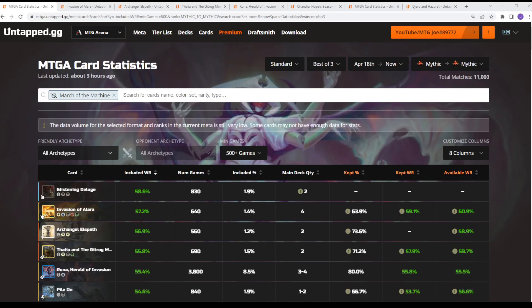Welcome back, MDG Joe here. Today we're going to be going through some meta stats. We got the new set, March of the Machine, which came out about a week and a half ago. Folks are still trying out a bunch of new cards and we're getting towards the end of the season. I thought what we'd do is kind of do an analysis on which cards from the new set are performing best in Standard.